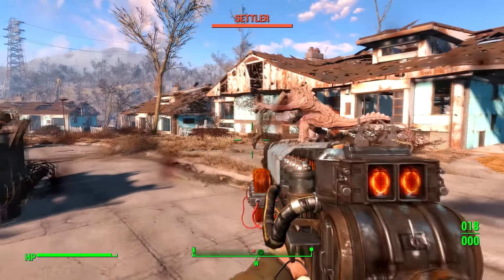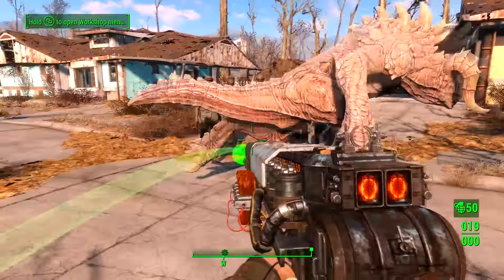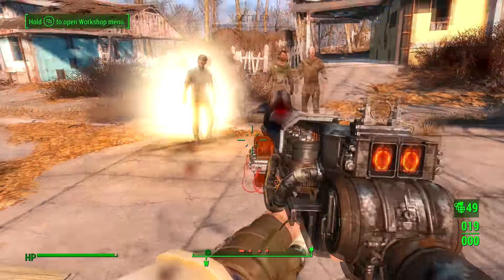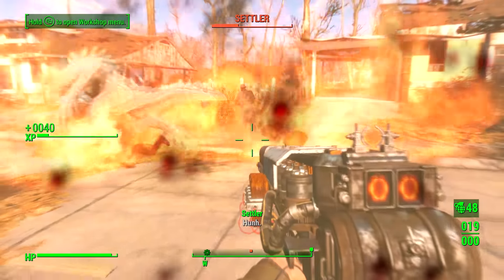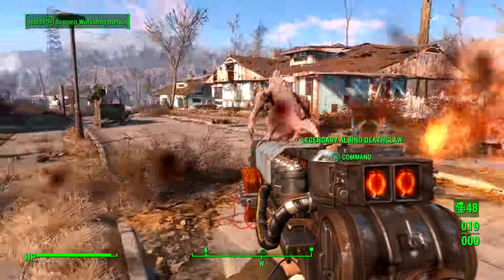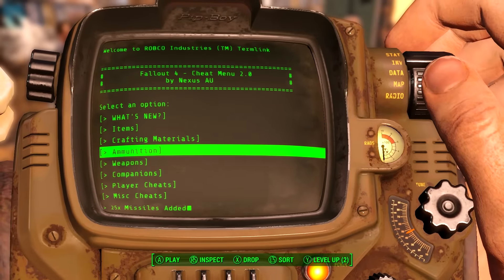You can also spawn a legendary Deathclaw as a companion, which is pretty awesome, and a legendary Behemoth if you feel like it. You can even turn on noclip, which is actually really useful for fixing certain bugs that happen in Fallout 4. Noclip lets you move through walls, so no more getting stuck.